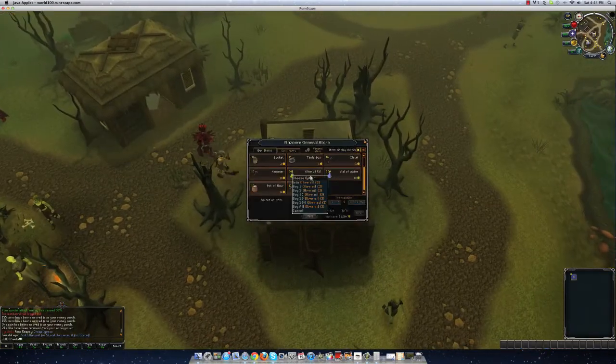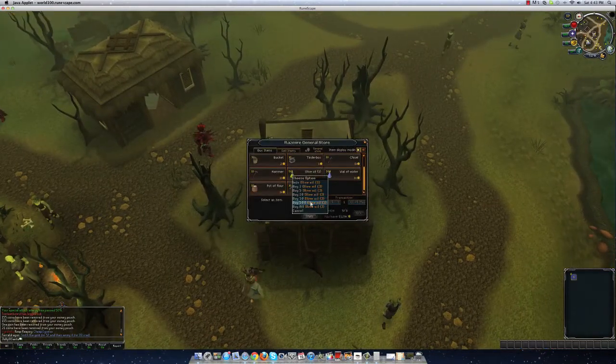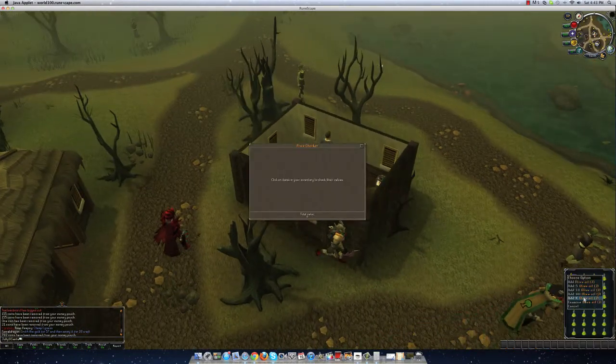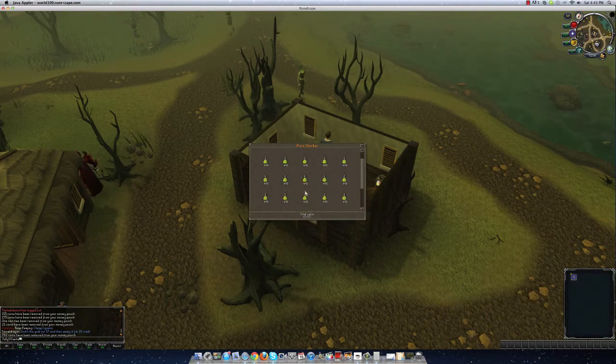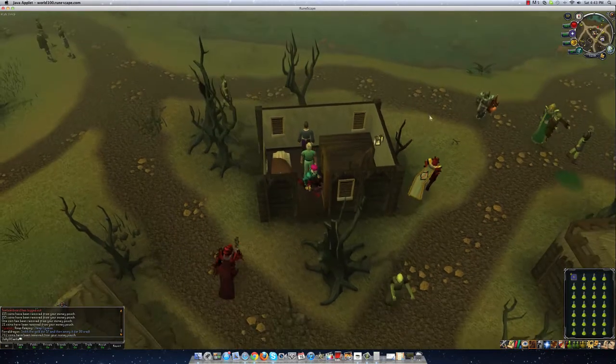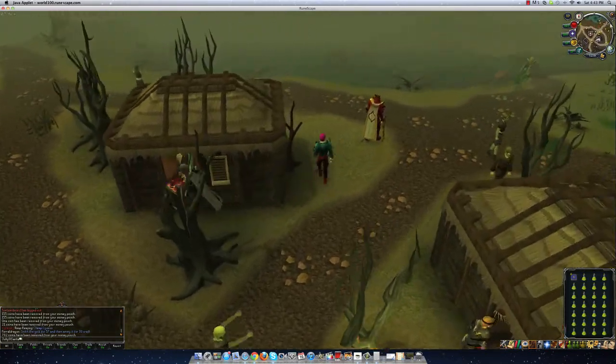Go over here and talk to Razzmier again, then go to the general store and buy some olive oil. He sells them for 35 GP and they're worth about 500 GP at the Grand Exchange, so this is also making money real quick.